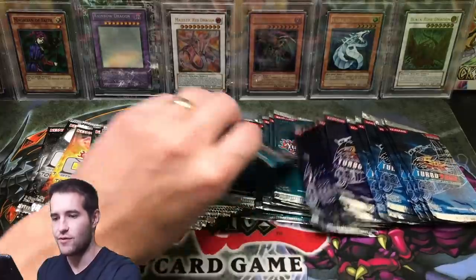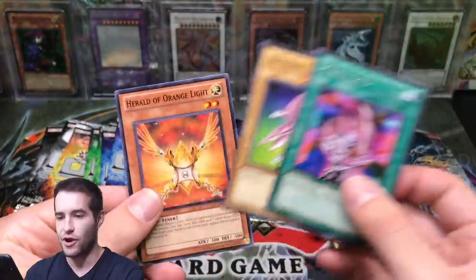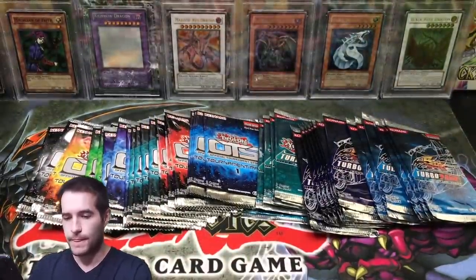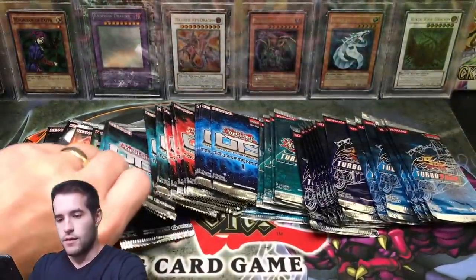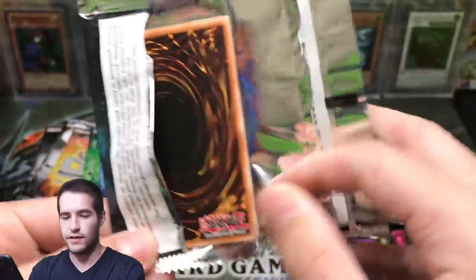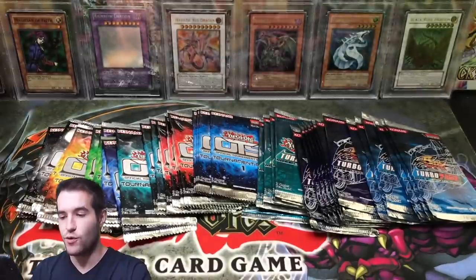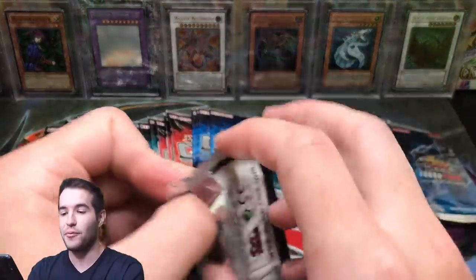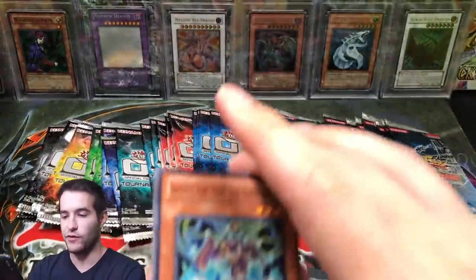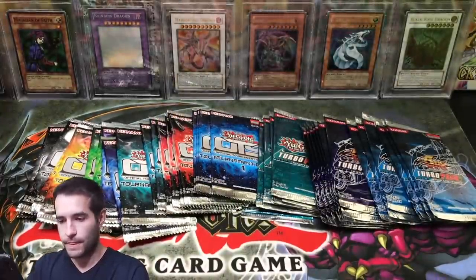Let's go to Turbo Pack 7. I think the Ultimate is Colossal Fighter. Primal Seed, Seriaru, and Herald of the Orange Light. OTS 8 — here's where you can pull the Scapegoat. There's just so many good Ultimates in these packs. Neospace, Waking the Dragon. Who will be the first to pull an Ultimate Rare? Probably OTS, because they're about one every 17 packs instead of one every 33 — about twice as likely. Shield Crush, Escape from the Dark Dimension.